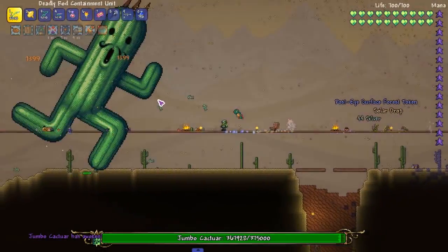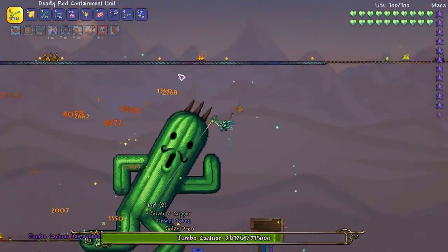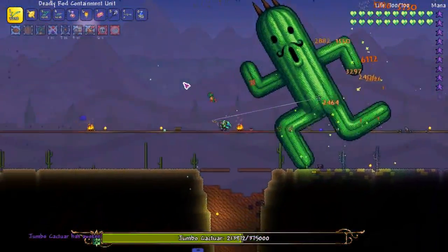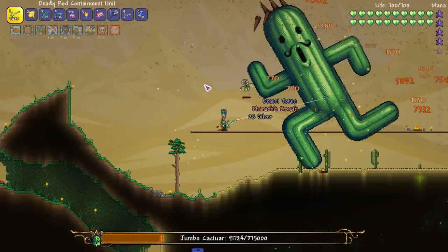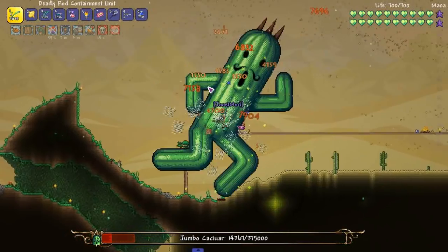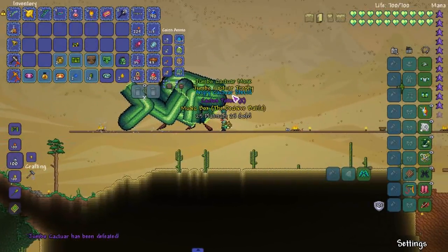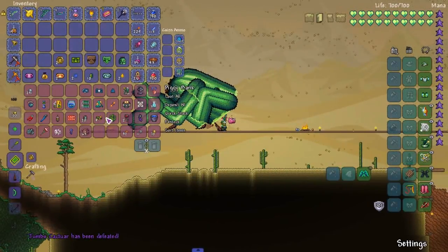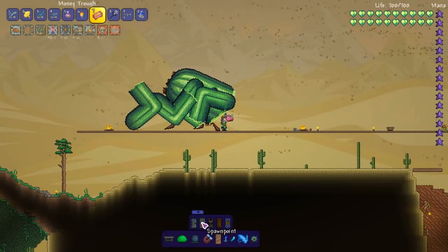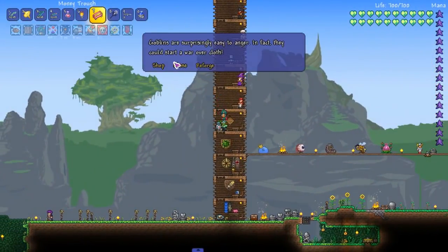Was it spreading underground? I can't tell where it's spreading because my map is just not there. You going down like you're dying quick — like a post-moon lord boss, but I feel like a pre-hard mode boss. I will stand here and let you hit me. Ain't nothing gonna happen to me. I didn't need to put that in there.